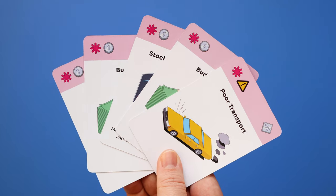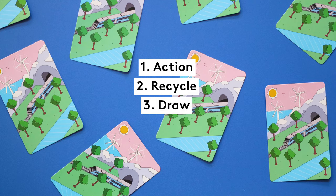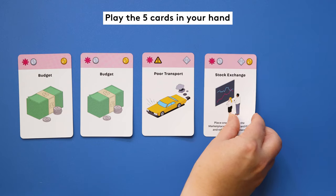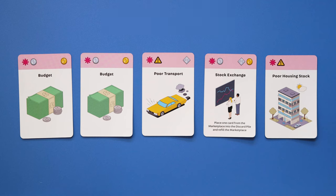Each turn has 3 phases in this order: Action, Recycle, Draw. To start the action phase, you must play all 5 cards in your hand. One at a time, lay the cards down in front of you in any order. If your cards have special rules, you can choose to activate them in any order, once per card.